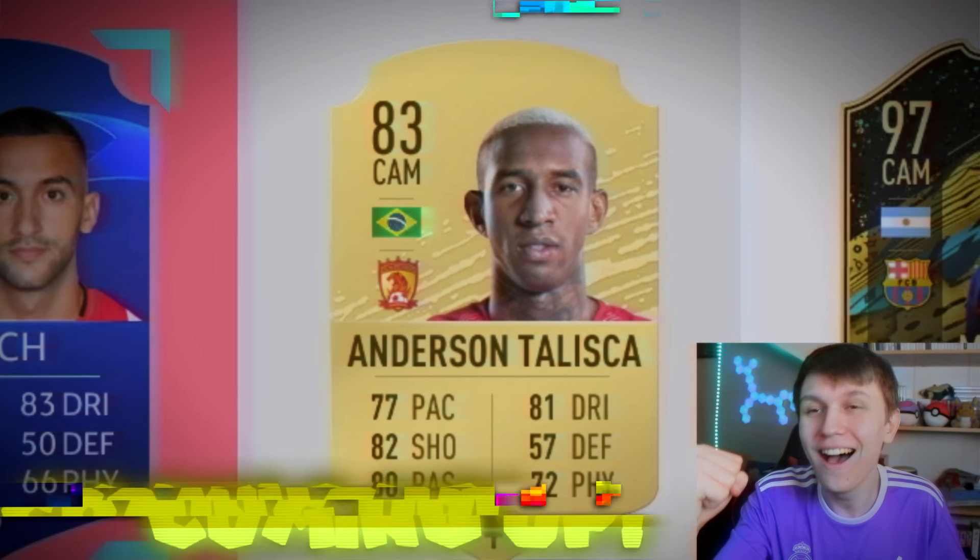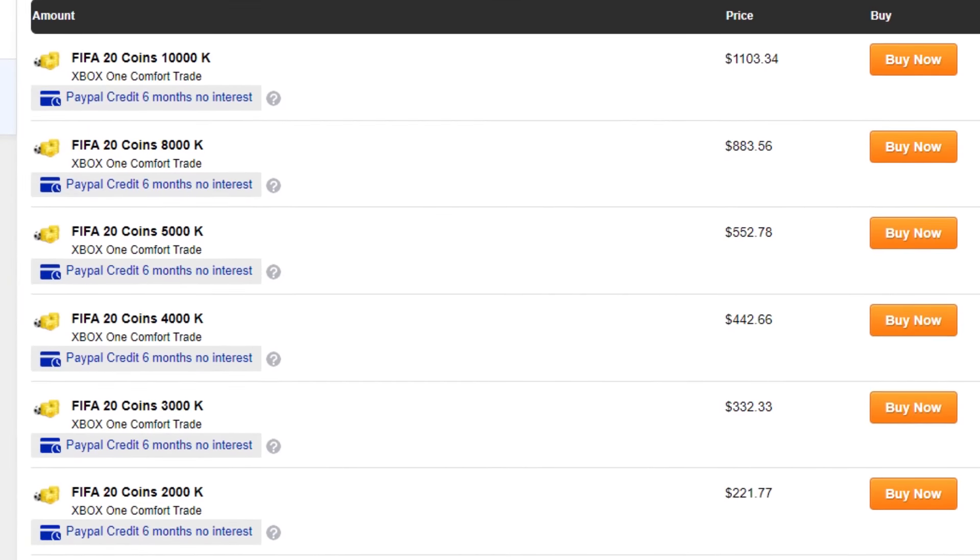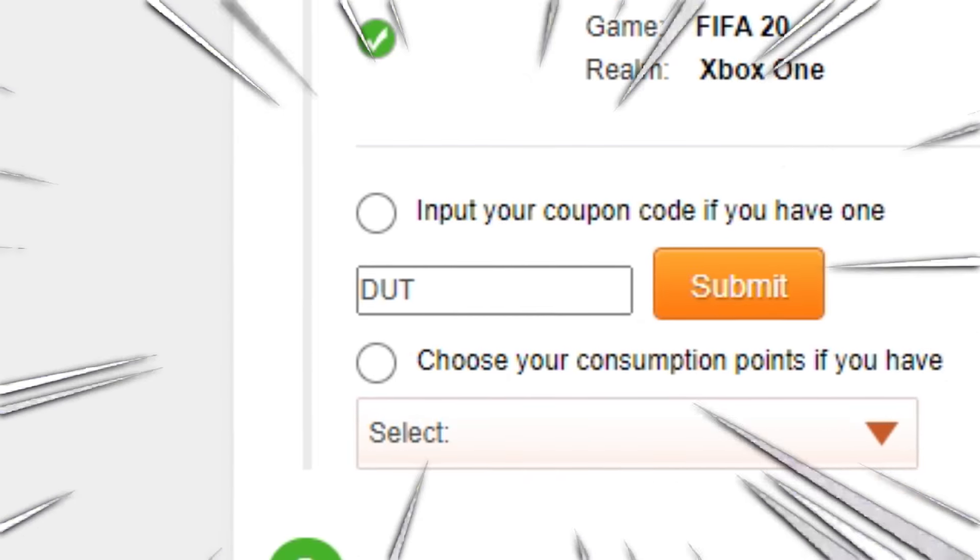We got a transfer card, and there's a Messi, of course. SSE Gold have the cheapest FIFA 20 coins, and if you want them even cheaper, you can use the code DUP to get 6% off.